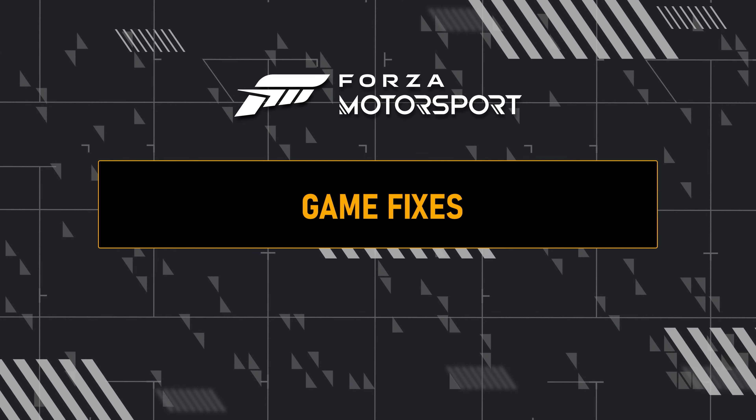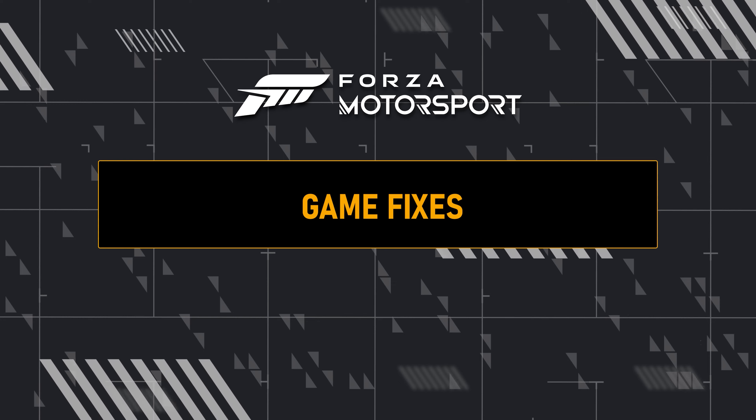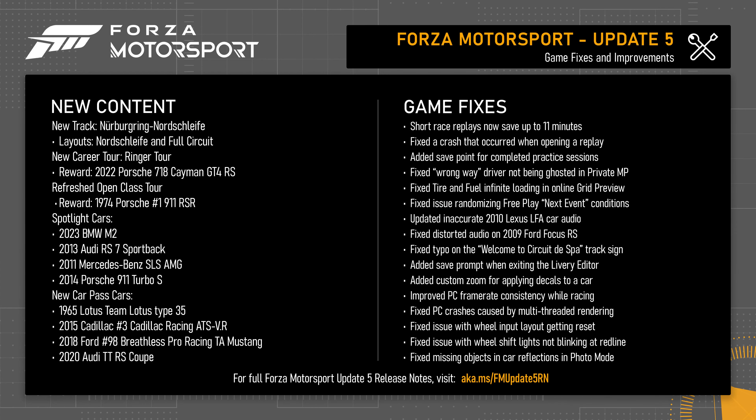In addition to all this new content, Update 5 also includes numerous fixes to improve overall game stability and PC optimization, as well as the saving of short race replays. This version also makes some quality of life changes to the delivery editor to improve its overall usability, and introduces a save point in Builder's Cup events after completing practice sessions.